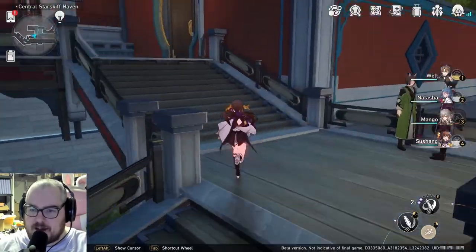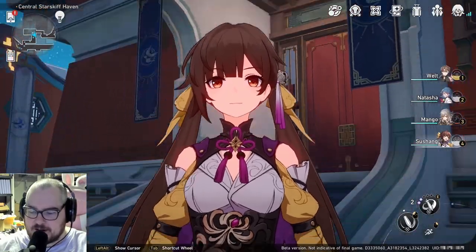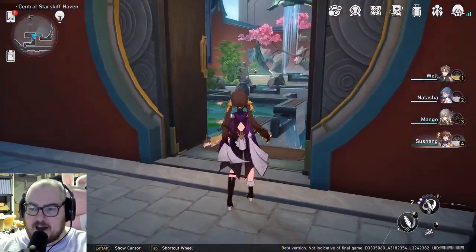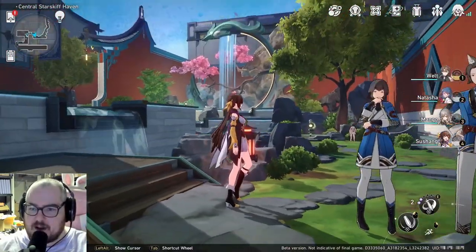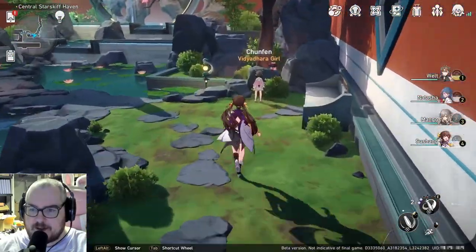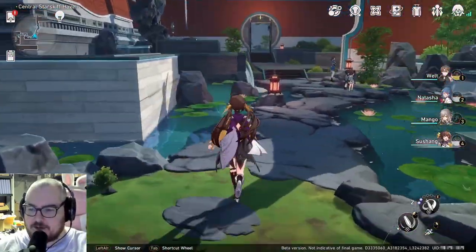We'll go up here a bit and I want to talk about Sushang — this character is adorable and she's my main single target damage dealer right now. I love this area — it's just a cool little garden with stepping stones. We can talk to Chungfen here; I'm sure we'll have a quest with her later.